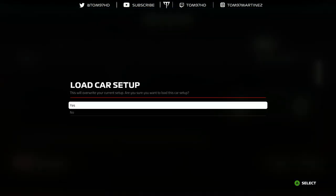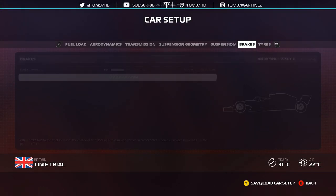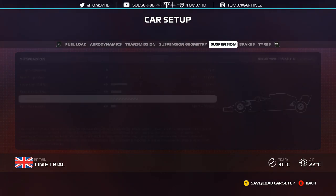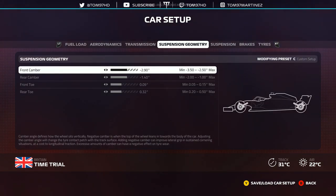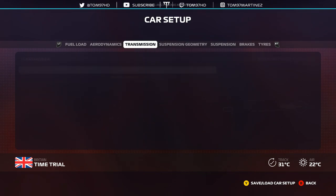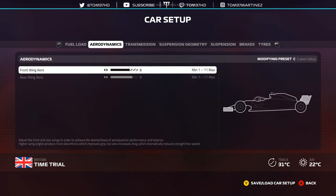Monaco: default tyre pressures, brakes 75/54. Monaco is a track where you want to make sure your brakes are biased towards the rear — you don't want to lock up at all. Turn one is a killer; if you lock up you go straight on. Suspension 1-1, 7-5, 3-3. Monaco can get away with low ride height. Suspension geometry: just one click to the left on the toe, one click to the right on the camber — you don't really need to change it too much. Transmission 75/00. And then 8-9 aero, because Monaco is a very aerodynamic-heavy circuit and you want good turning through the corners.